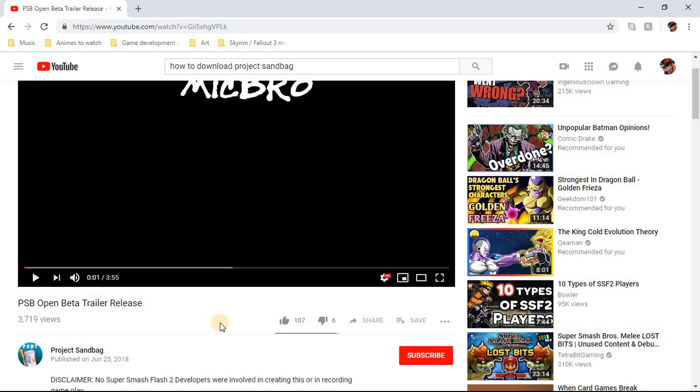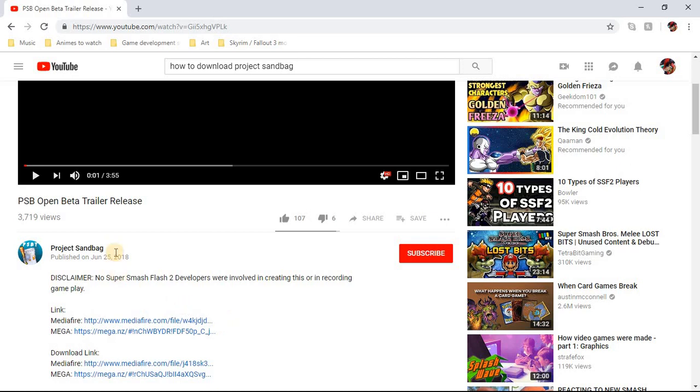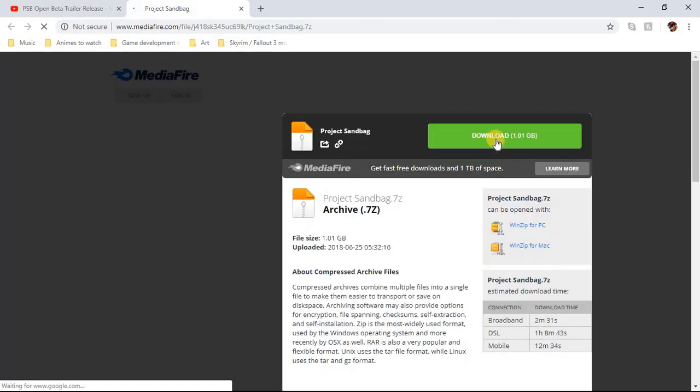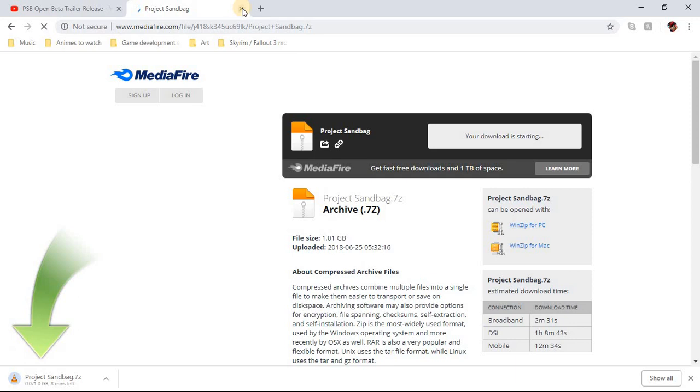If you come from the future, like 2019 or 2020, I'm not sure if it's going to work the same — this is as of now. Basically what you do is go to their link. I'm on their open beta trailer release, and I click on the second link — MediaFire. I usually download MediaFire. You download the link, which usually takes about five to six minutes.